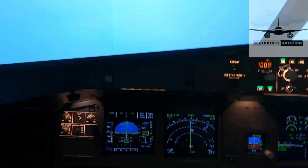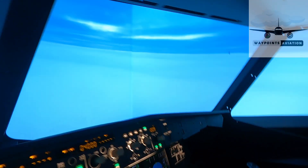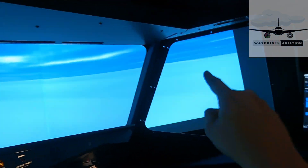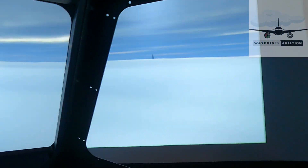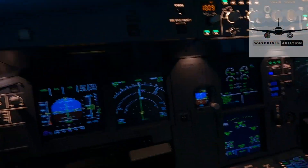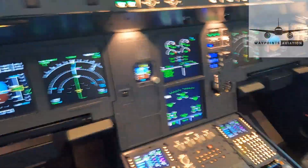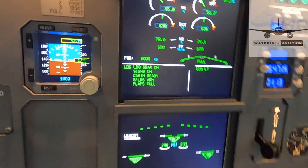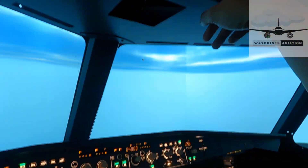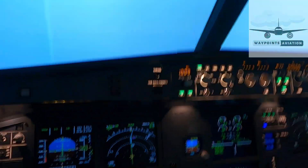We've got flaps 3, waiting for 2,000 feet and then I'll go flaps full followed by the landing checklist. And you can actually see the tip of the Burj Khalifa - right over there - sticking right out of the clouds. There's the tip of the Burj Khalifa. Okay, we've got 2,000 feet - flaps full, landing checklist coming up.